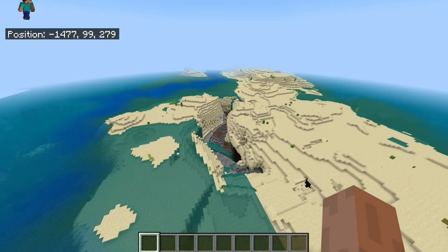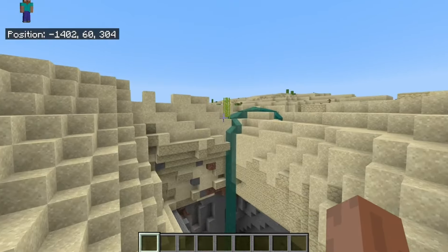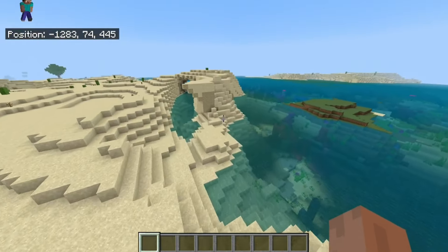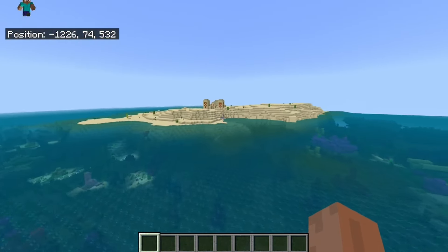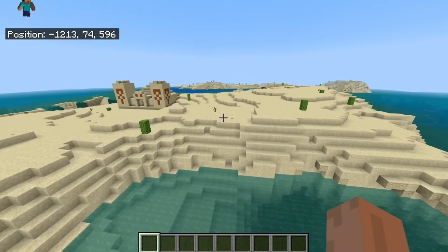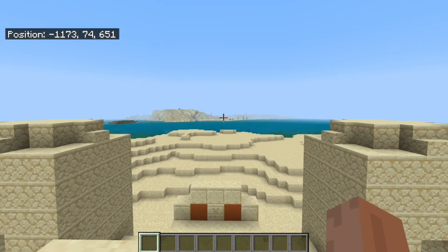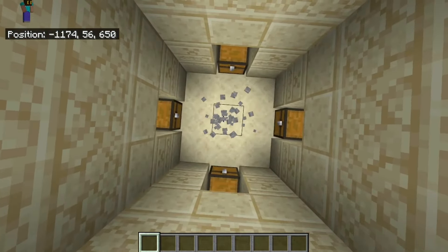There are even savannah biomes right off at the very edge of this island. So this island is again a stretch — a serious stretch — but in the best possible way, being really long and having several different types of biomes. It's literally about 50 to 100 blocks or so away from mainland, so you just take a boat, pop over, and you're on mainland right next to a desert temple too.